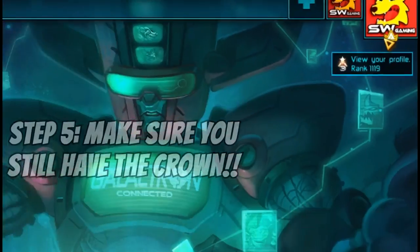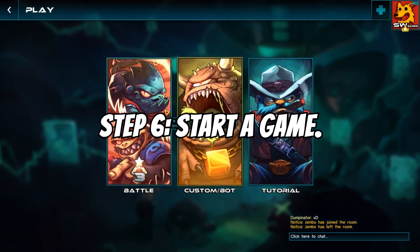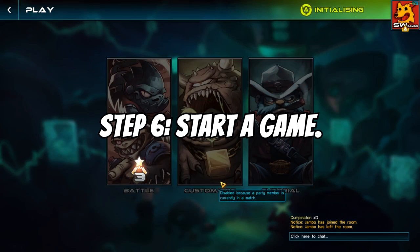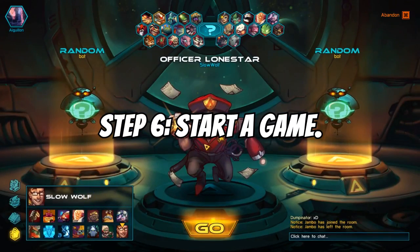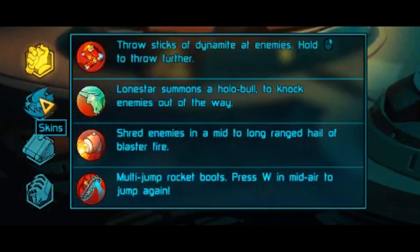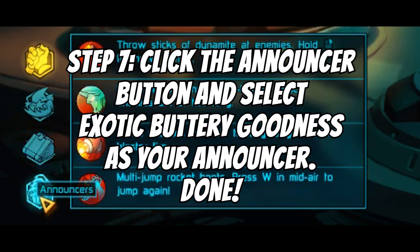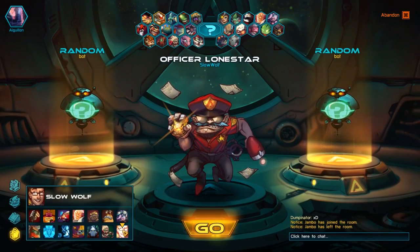Make sure you still have the crown and that your friend is still in the party. Then go ahead and play any game — it should work fine. We're going to start up a custom bot game in this case. Once you're in the game, look at the bottom left — there are icons for skills, skins, backstory, and announcers. If you've done everything correctly, you should now have the announcer.